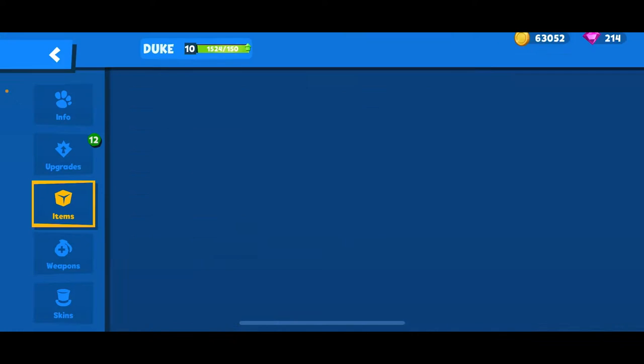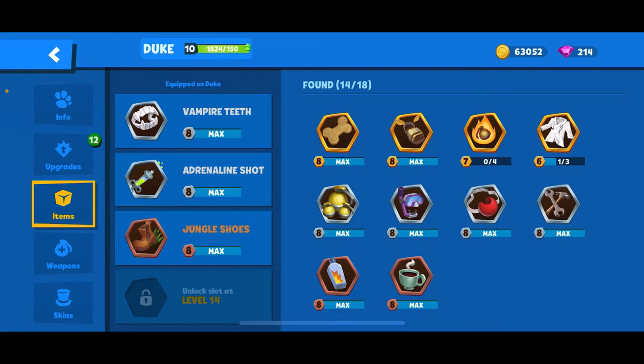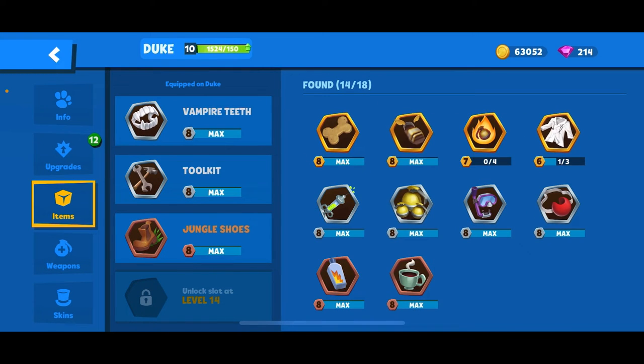We're gonna start with his items. I've been getting better about not using Adrenaline, so I'm gonna stick Toolkit on here. As for Toolkit — when you're playing Duke, the element of surprise is gonna come in handy very, very well. You're gonna want to hide a lot. I don't want you to just camp; I want you to use it to your advantage, so stay unknown to people.